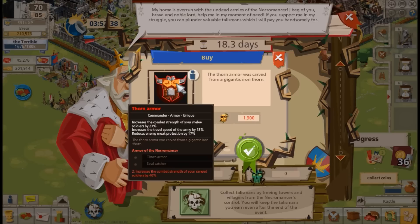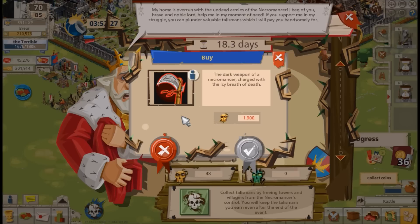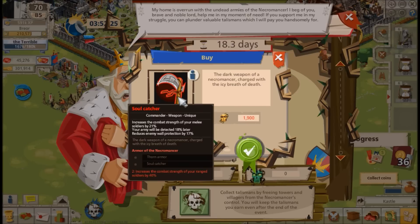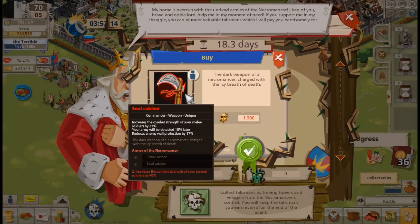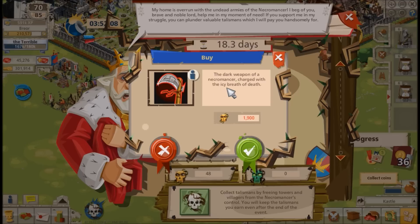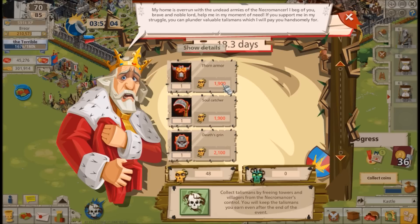The two pieces also offer individual bonuses such as plus melee soldiers combat strength, travel speed, moat, melee detection, and wall. I believe this two-piece set would be a great addition to your equipment storage. Combined with two other good pieces focused on speed and wall, you could potentially come out with an interesting 90/90 setup.